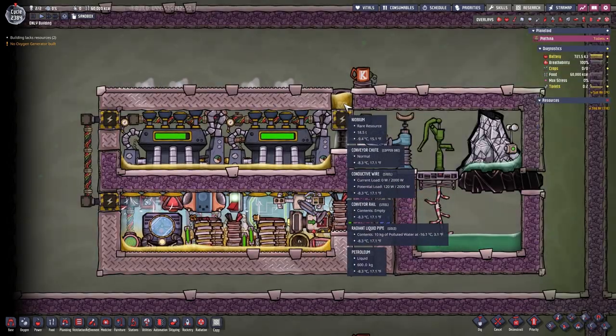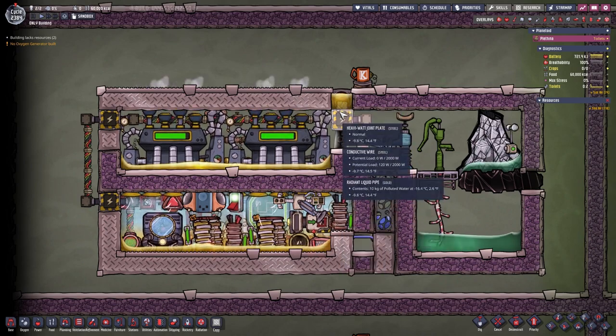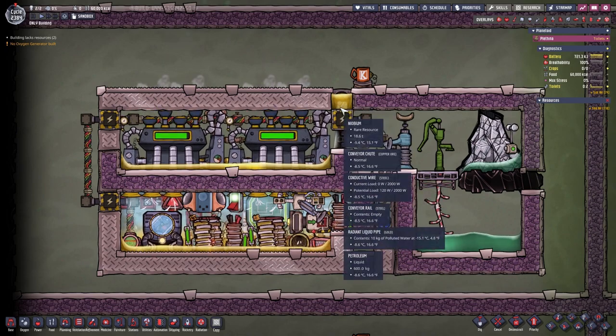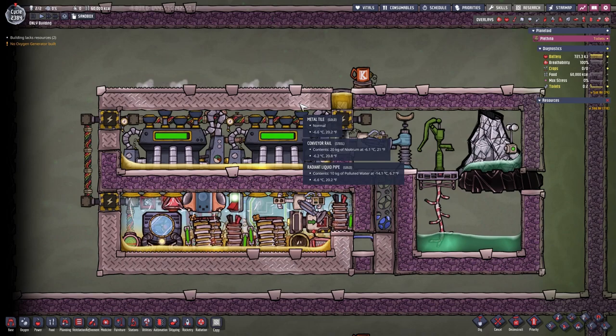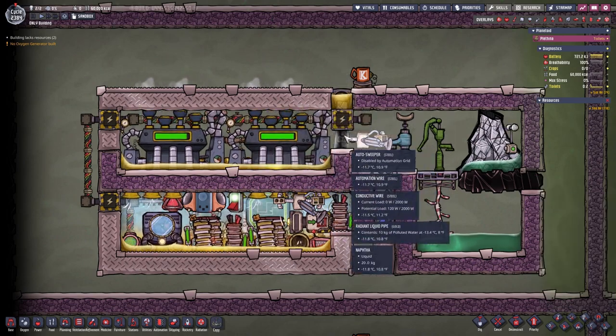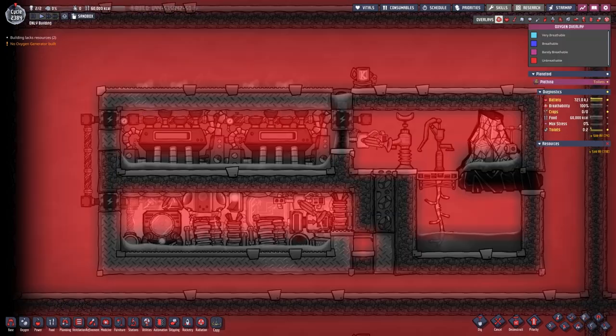Once the metal is fed through your cooling area, it will be dropped into — I chose petroleum, but you can probably choose whatever you like. Petroleum can go into the negative degrees Celsius, so you may be able to cool down your niobium more than you would with regular water. This is thermally connected to the autosweeper just to keep it cool.